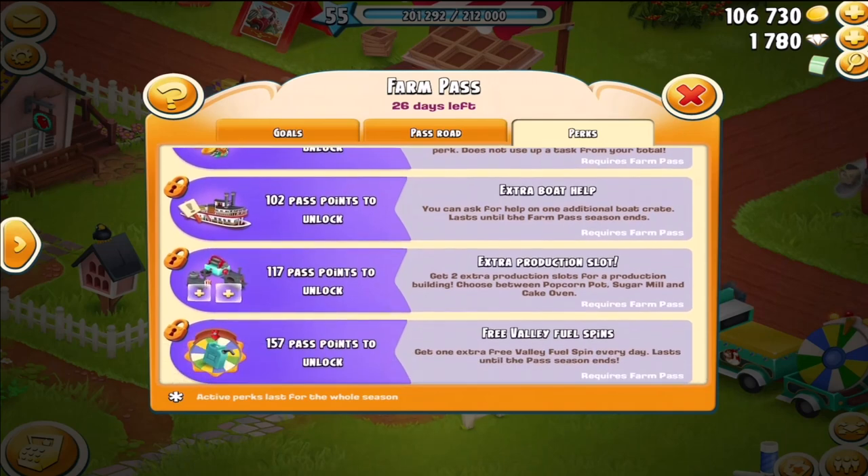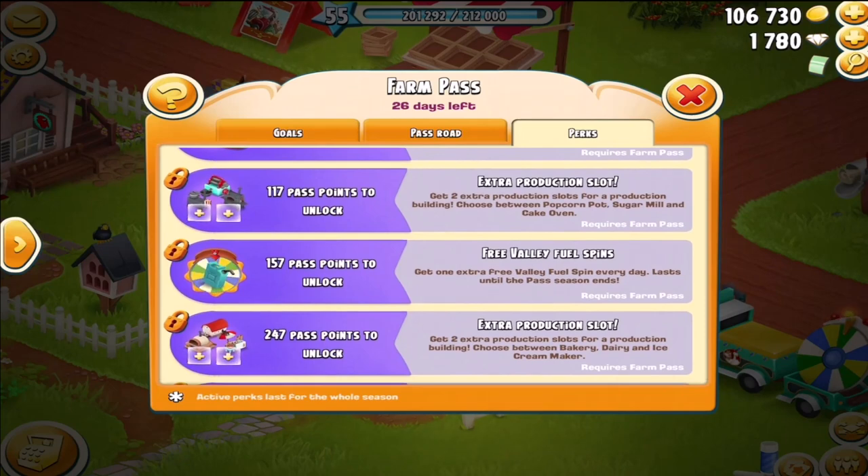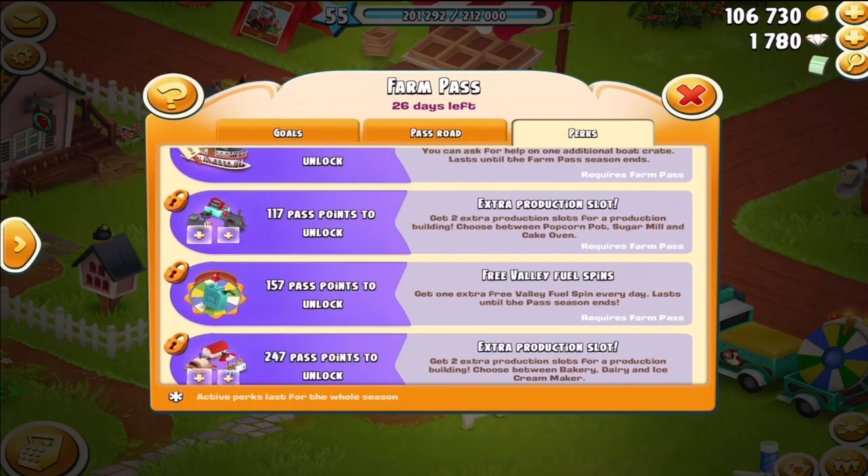Extra boat help — again, gives you an extra slot for help on the boat. You would have four outside the neighborhood and one inside the neighborhood, as opposed to three and one. Extra production slot: you get extra production slots on the machine, and that depends on which machine you choose. This one is the popcorn pot, the sugar mill, and the cake oven.